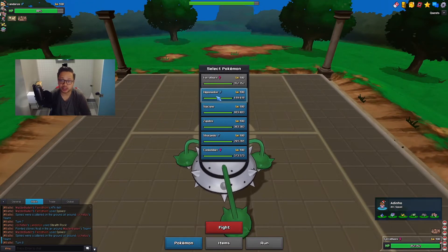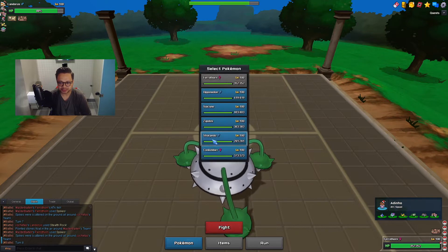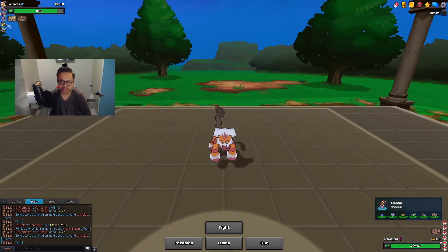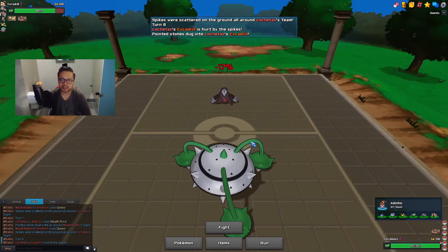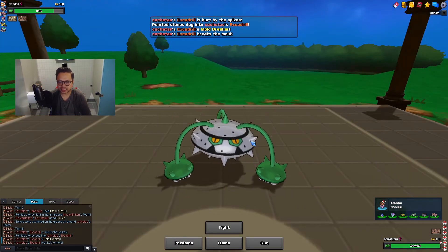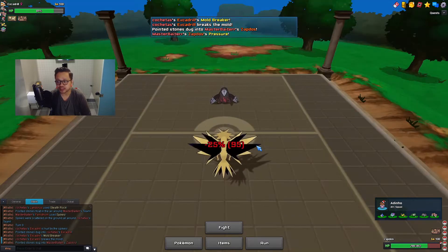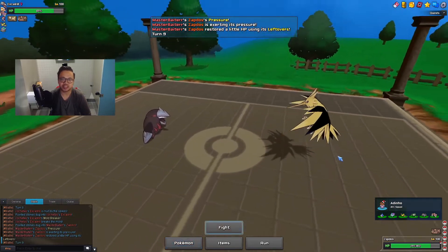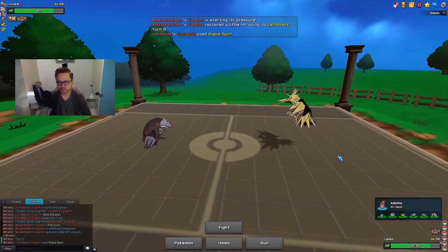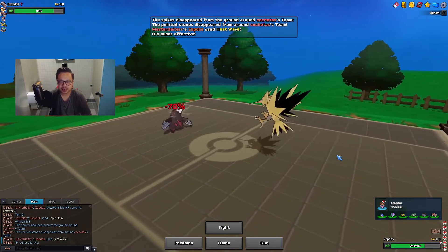He might want to go into Tentacruel or Excadrill to Rapid Spin, so I'm gonna bring in Zapdos since Zapdos has such a good matchup against this team. He does go Excadrill. This is why I didn't go for the last Spike layer - he just goes into Rapid Spin and spins them all away. But if he wants to Rapid Spin now he has to take a Heatwave to the face. He does outspeed me though - this Excadrill is Scarfed - and he actually crits me, which is annoying.